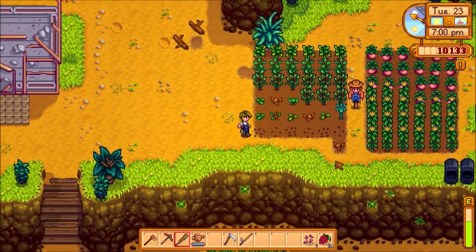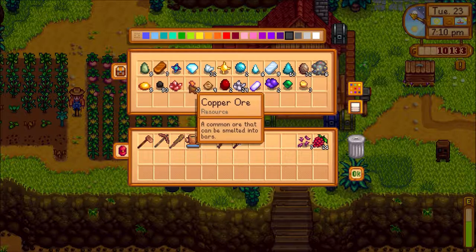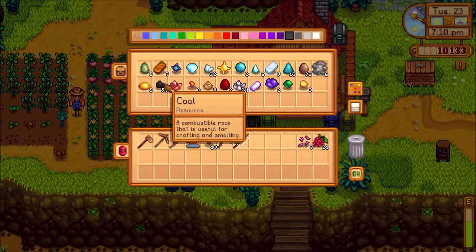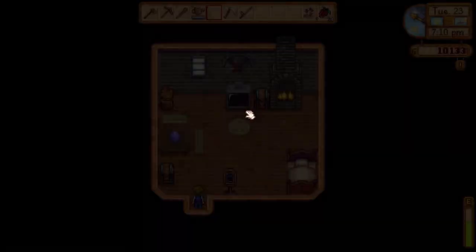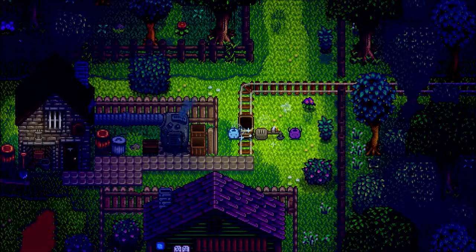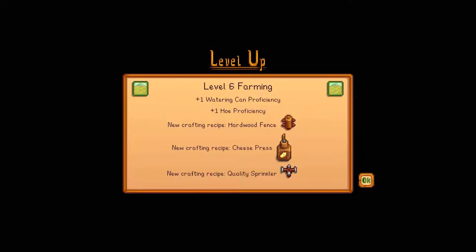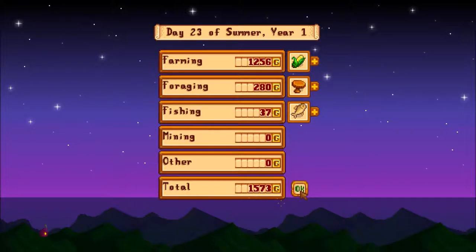I think that's pretty much it for this first day, so let's go to sleep. Before I do, I'll set some more stuff to smelt. We're kind of low on copper and might have to go mining for it at some point, but copper is pretty easy to find. Going to sleep — we leveled up to level six farming! We unlocked hardwood fences, quality sprinkler, and cheese press — those are good items. We made a lot of gold too. That's awesome.